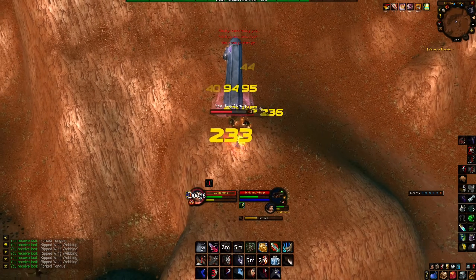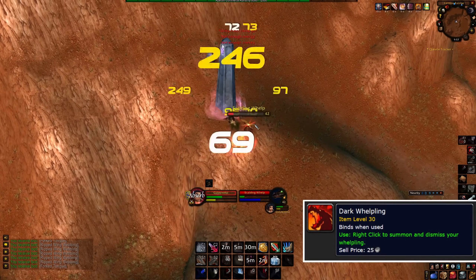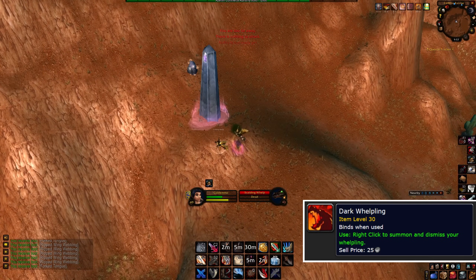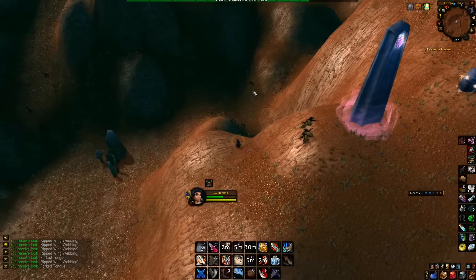If the spot in Swamp of Sorrows is crowded, another option is to head to Badlands. There will be much higher level whelps, but the good thing is you can also get a pet, and any high level green or rare items you find can sell for a high amount since they'll be useful for people at level 40.